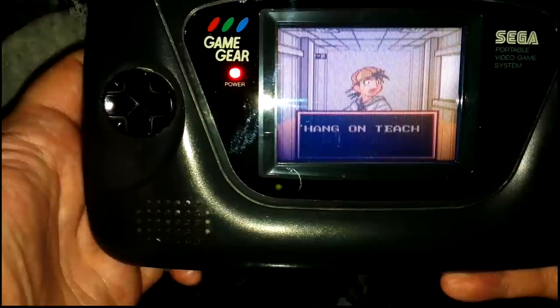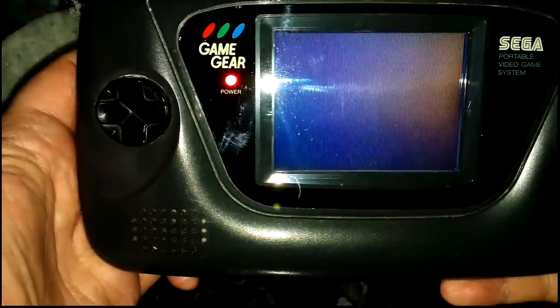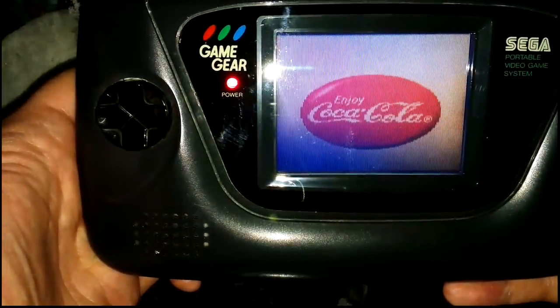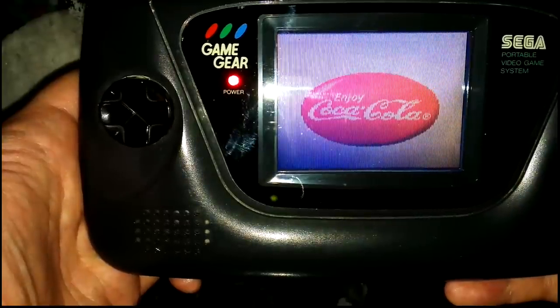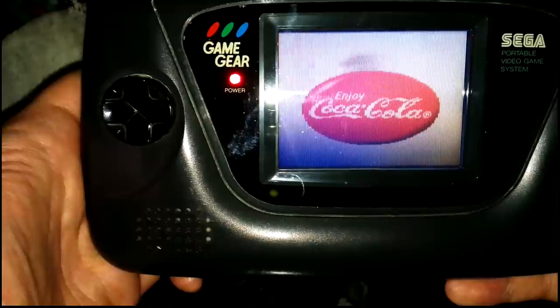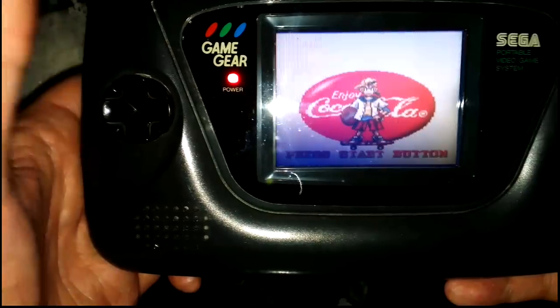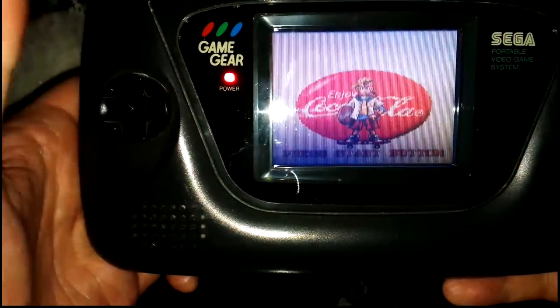So this is the English translation of Coca-Cola Kid — it's a totally unofficial translation done by SMS Power, I think back in 2007 if I go by the date. Basically it's the exact same game, but they've used the font for something — I think some status screen or some extra thing — and they've used that to illustrate the story.